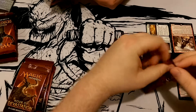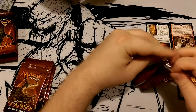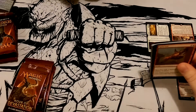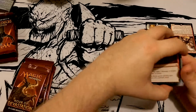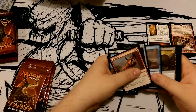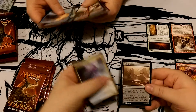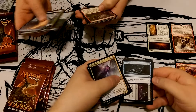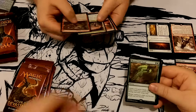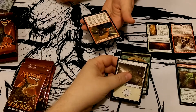Two crap rares. First Hour of Devastation packs, here we go. He'll be devastated if he doesn't get the card he wants. Look at that — Last Stand. That's my third rare. What'd you get?